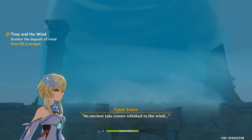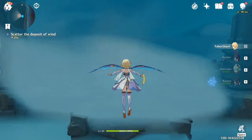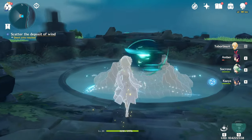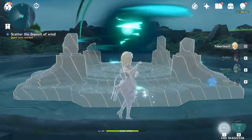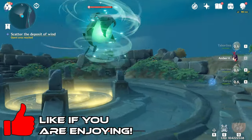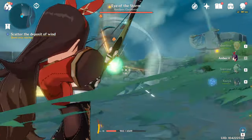Upon collecting the last one, a windstorm will envelop the island. Return to the sundial and directly down the stairs, and use your elemental sight to reveal a giant orb that you must once again use your wind ability on. This will spawn the Eye of the Storm. This guy can be difficult if underleveled, so I recommend being at least level 25.